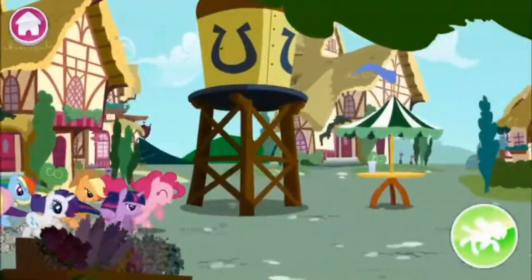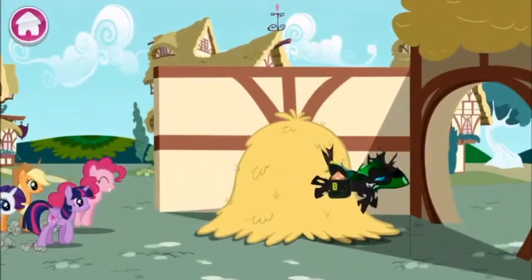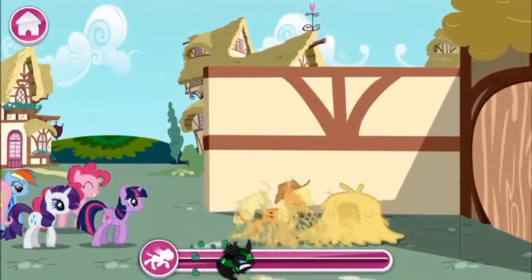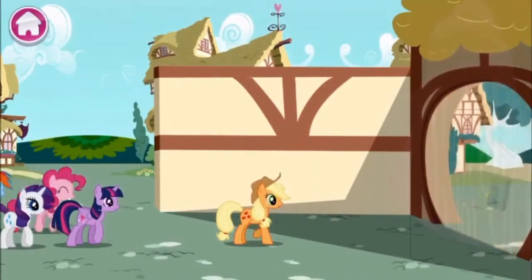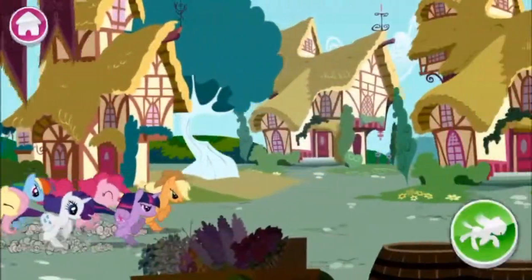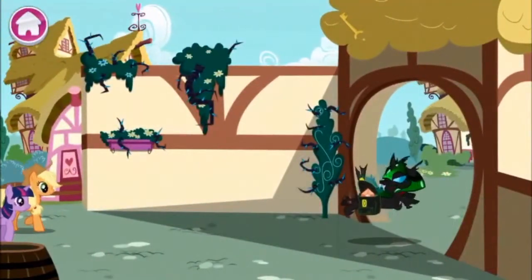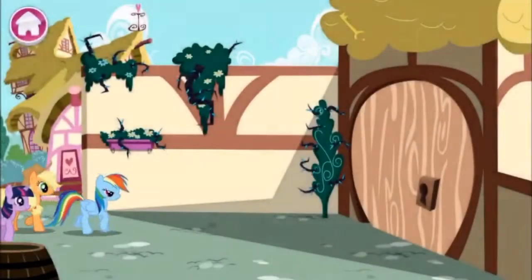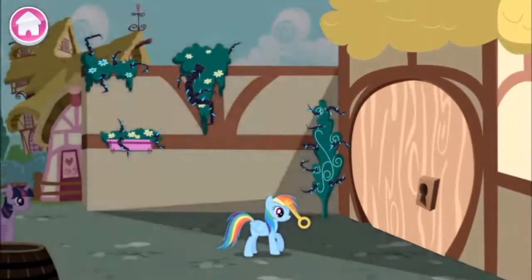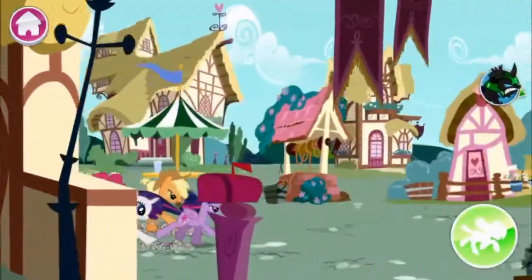That white cat is actually heavily borrowed from Season 2, Episode 16, where Daring Do — which is very much like a pony version of Indiana Jones — that's actually where the influence comes from for how the white cat exists in Episode 16 of Season 2. I believe it's actually called 'Read It and Weep.' I can't fully describe the episode though, because we haven't watched Season 2 for quite some time at this point.